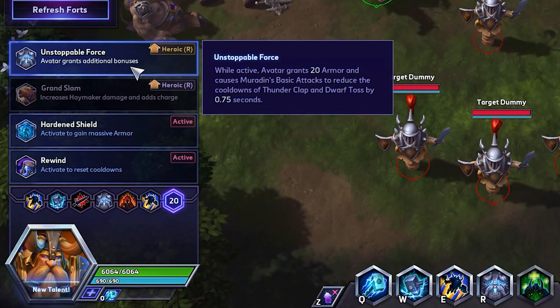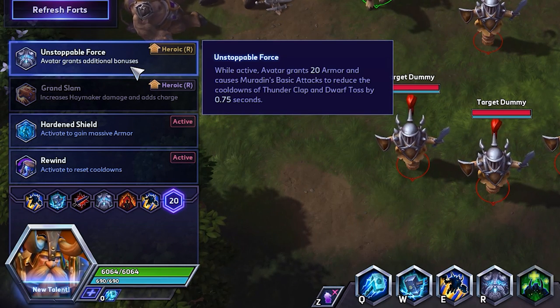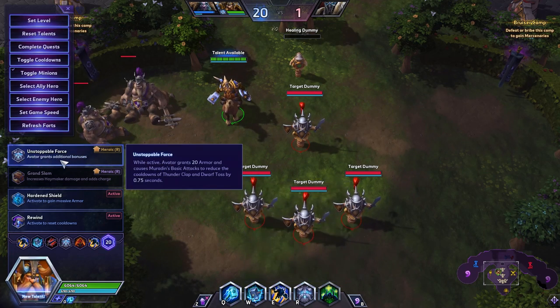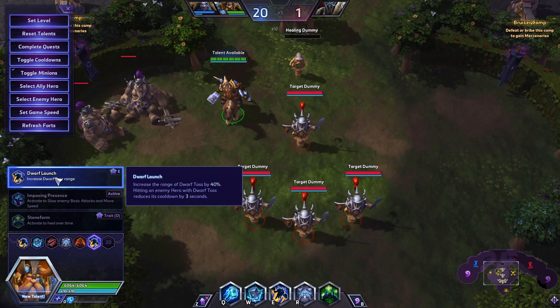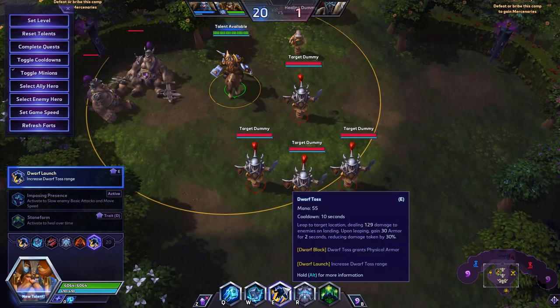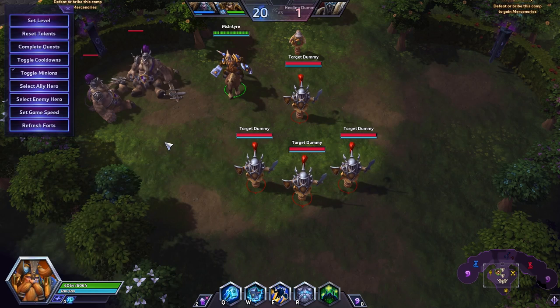At level 20 we are gonna be taking Unstoppable Force. Not only does this give us 20 armor, it gives us cooldown reduction on both Thunderclap and Dwarf Toss. It doesn't give cooldown on Stormbolt — that's a quest — but you'll be decreasing all the CDs on your character as you punch the enemy. Reverberation is gonna be reducing the cooldown on Avatar so we can have it back up. If we're Dwarf Launching in we're gonna be getting block stacks, and we'll have 20 armor so it's gonna be much harder for them to kill us. That's the build — now we're jumping into gameplay.